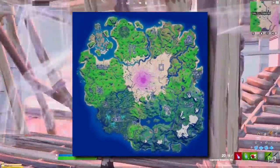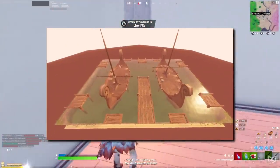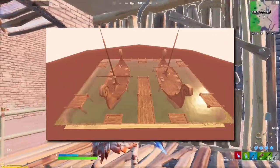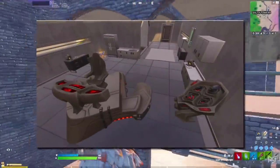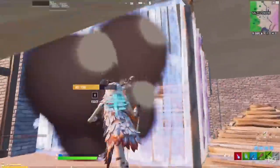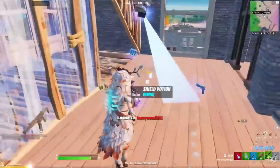We thought that this update might include some changes to the map at last. There were some big leaks around the coliseum becoming vastly different featuring some boats, but it seems like that won't be happening just yet. Other than the new predator apartment in hunter's haven and the new boss fight in stealthy, absolutely nothing has changed at all. Which kinda sucks, not gonna lie.